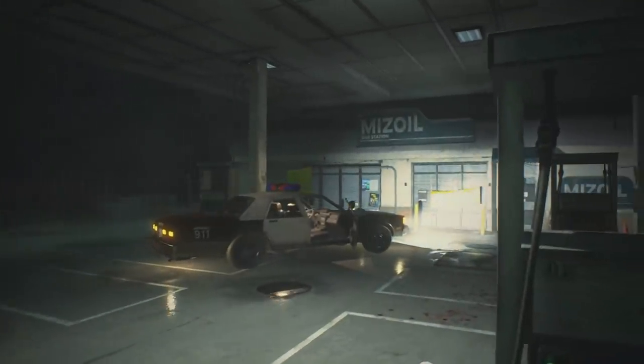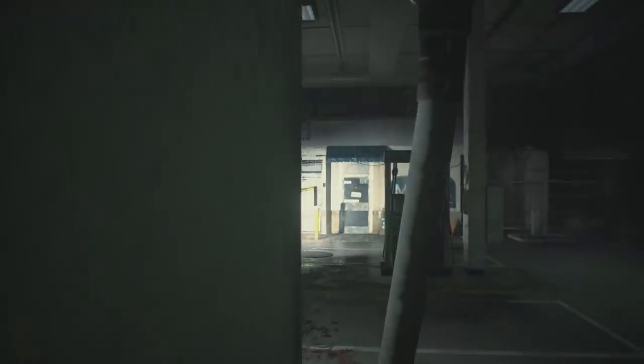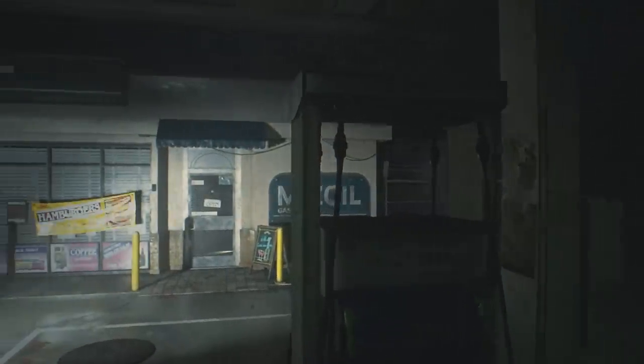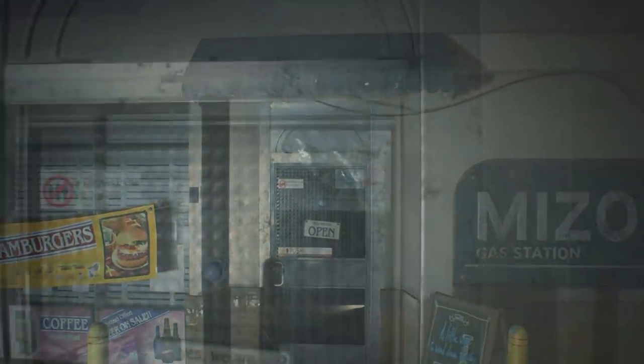Alright, so we are at the Ms Oil gas station — it's very spooky here, or petrol station if you live in the UK and many other places. Anyway, there are a few easter eggs hidden away here. Some of them you may have seen before if you've been watching various easter egg channels. One of them being this one hidden on the door to the gas station itself — it's a telephone number which is actually the release date of the original Resident Evil 2 in Japan. Very cool stuff.